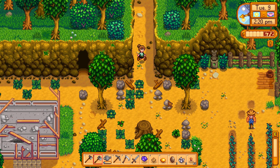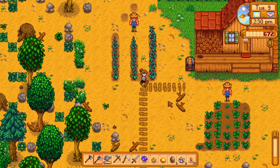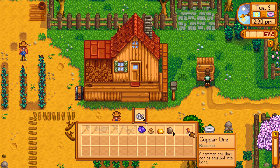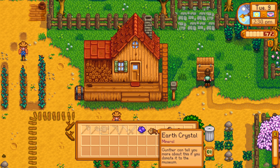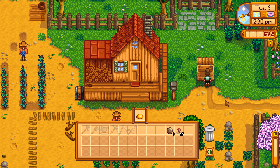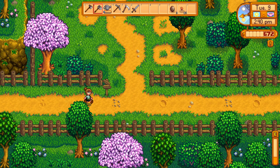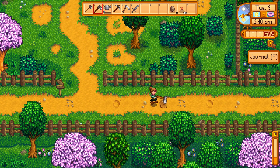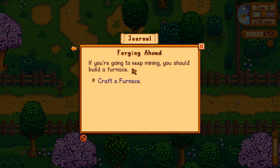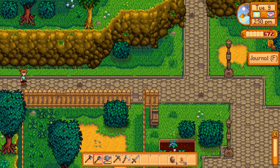I do want to go to the blacksmith for the geodes, hopefully get something cool. We'll drop these off and then do the next loop around. We'll take that back — earth crystal and amethyst, we've got a lot of cool stuff. Hopefully that'll give us a bit of money to play with. I need a backpack — realistically I really need a backpack. Did I not get anything for reaching level five? Maybe I did and I just missed it.